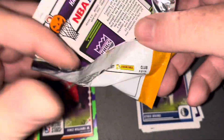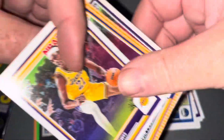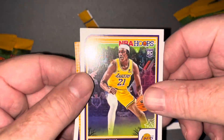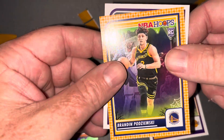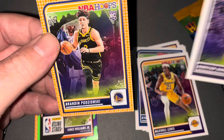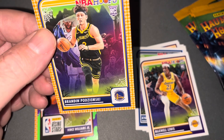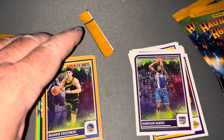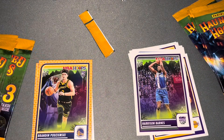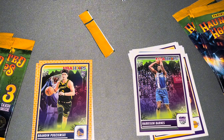Looks like a Harrison Barnes on the back. Maxwell Lewis. There's a rookie card of Podemski, and then Harrison Barnes base. That one actually wasn't Rising Stars — that was actually a rookie shield on it.